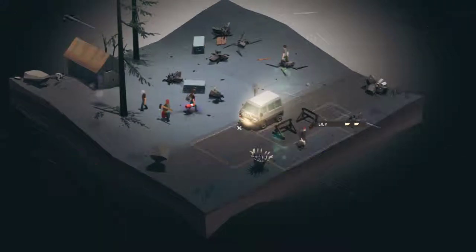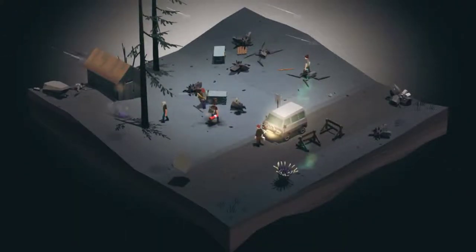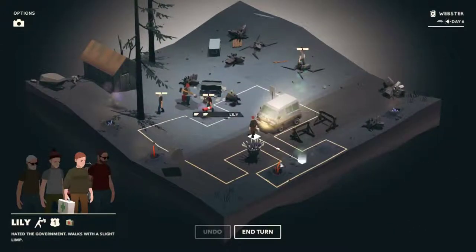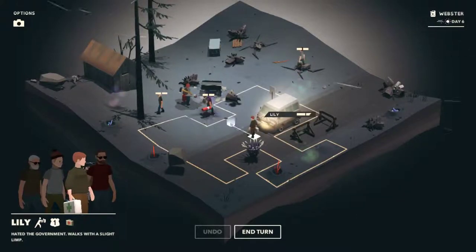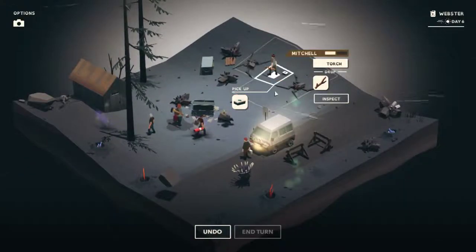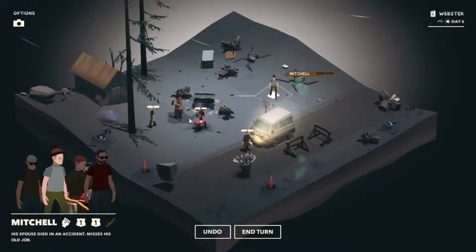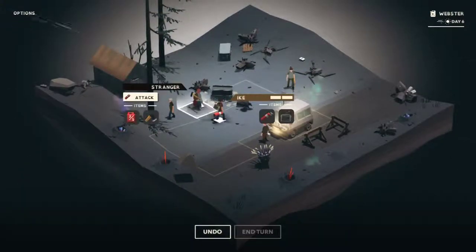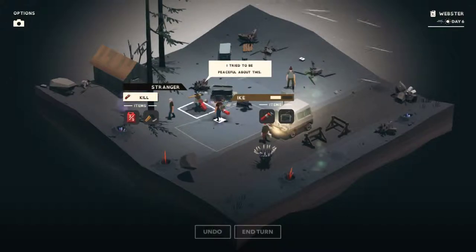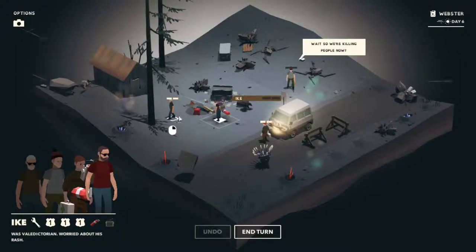Lily, there's nothing over there — you come back in this direction. End turn. This guy's stealing all the loot. There are some fast ones coming next turn. It's a super mean thing to do, but I think this guy is going to have to be taken out. He's got an axe, he's got fuel — we need both. Oh sorry, dude. I've killed him with a fire extinguisher. It's created loads of noise.